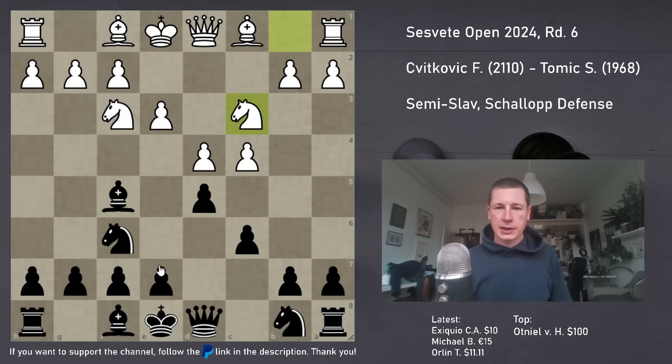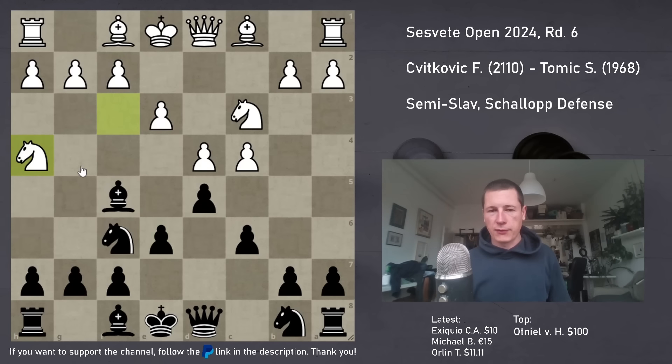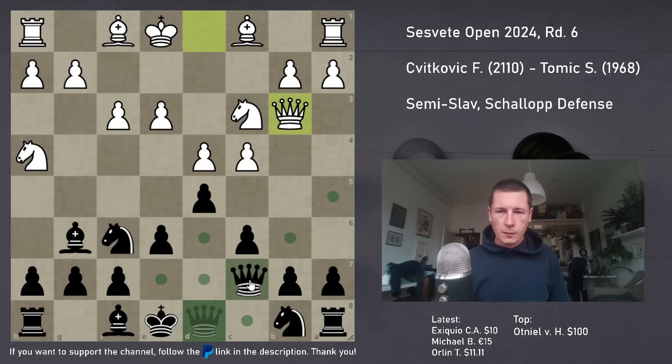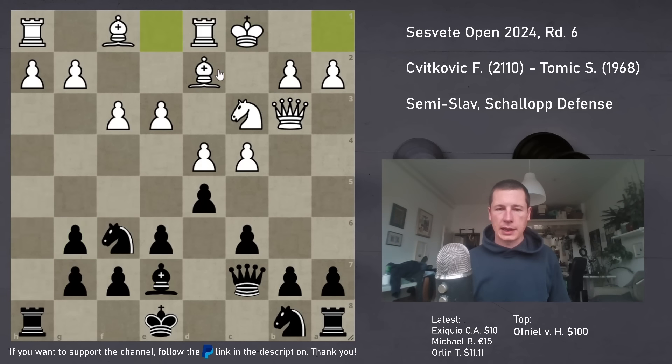He played Nc3, e6, and now Nh4 is the main move, trying to punish Bf5. There are two ways to play. You can play Be4, which I used to play. After f3, Bg6, Qb3, Qc7, Bd2, Be7 - white aims to castle queenside quickly. Takes, takes, and castles - this gets very complicated. It was never really clear where the Black King belongs, and I don't feel comfortable in these positions.